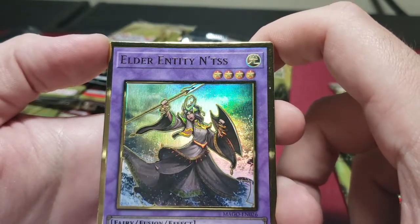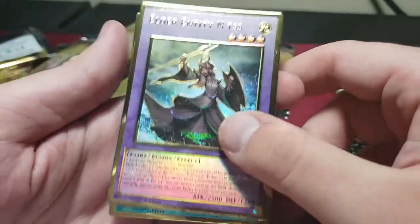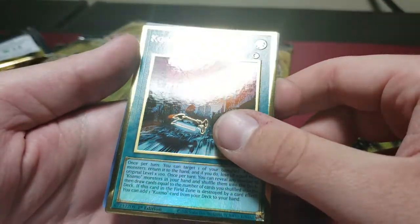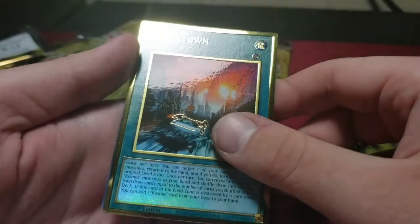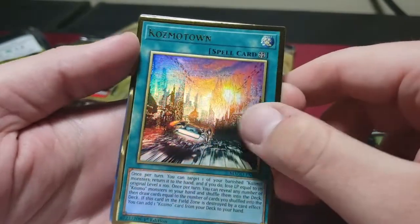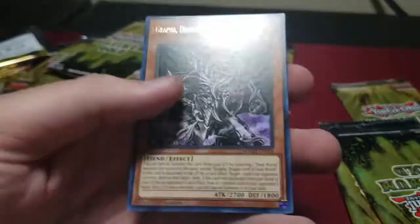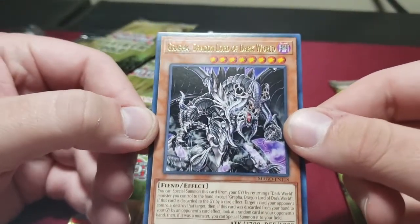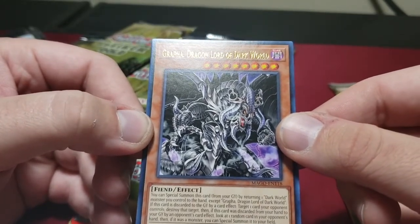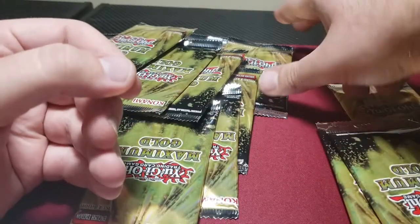If that is considered a misprint to anyone out there, don't be afraid to hit me up for that extra money. Cosmo Town — I got a line through that one too. I guess they didn't do the best printing job on these but they still feel pretty good. It's new to what Konami usually does and we probably won't see this again. Dark World Dragon Lord — Grapha — that's a decent reprint, especially in a lower rarity.